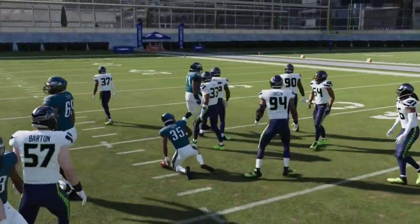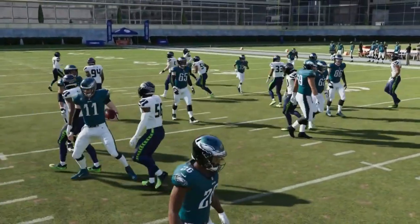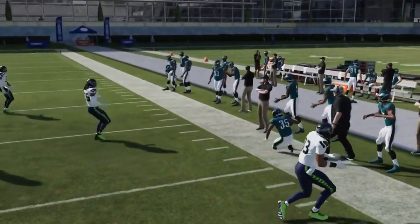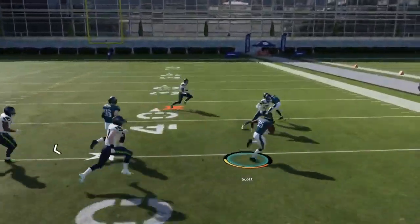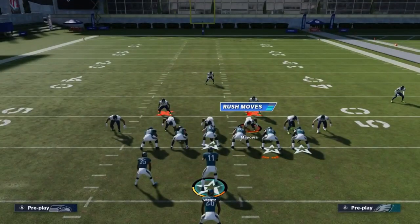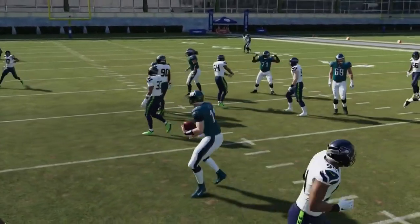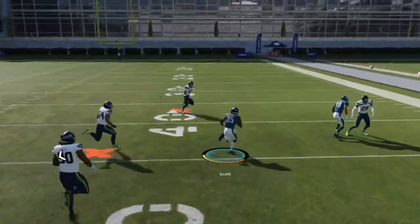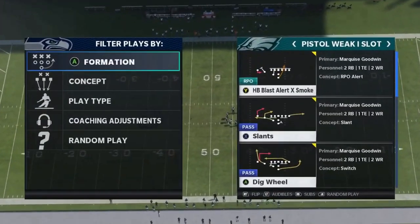Next we got the Triple Option — make sure you put a speed back at this spot. If the edge defender gets blown off the ball, you have an easy run to that side. If he gets free, go the other way. You're basically doing a box count — reading whether you have more defenders on the left or right. If there's an extra defender on the right, keep it and pitch to the running back.